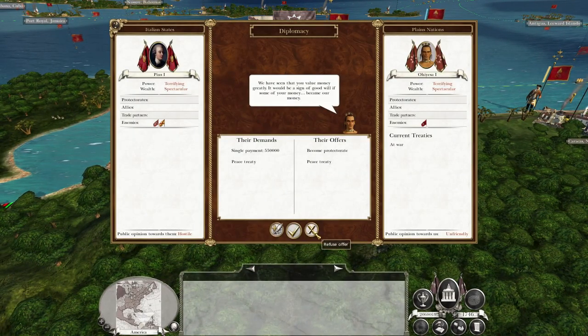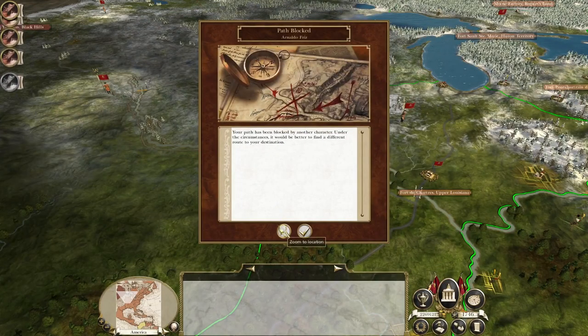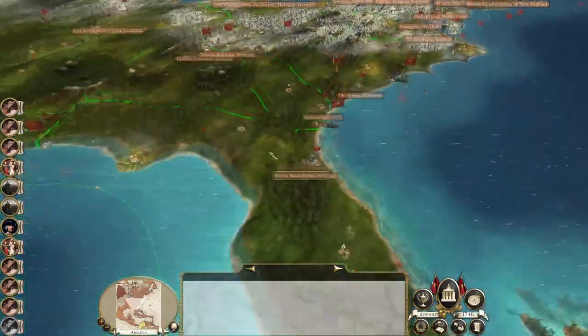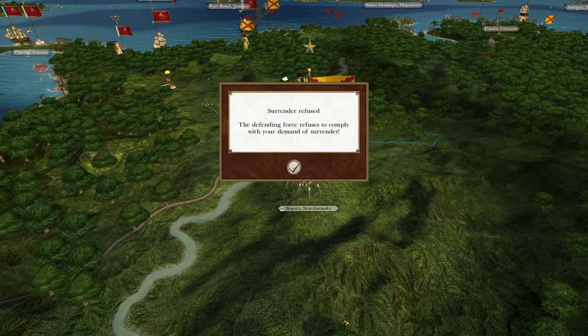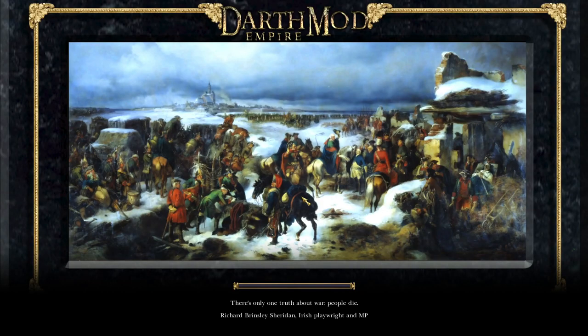The Plains Nation peoples demand only half a million to become my protectorate — no, we will not accept terms, the world will be ours. We're earning 200,000 a turn. Bogota's not even garrisoned, so they're going to refuse our surrender demand, in which case let's take the city. We're not that far off the other two territories. It looks like the New Spaniards don't really want to make a show of it.